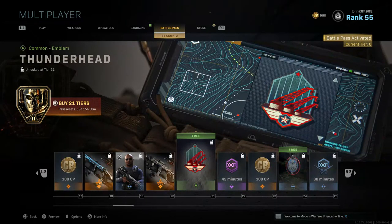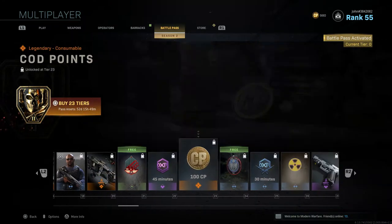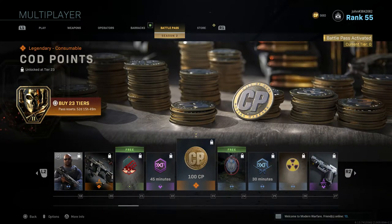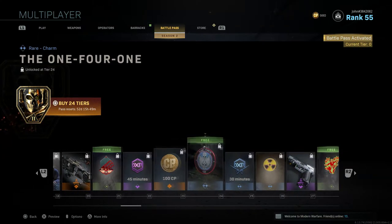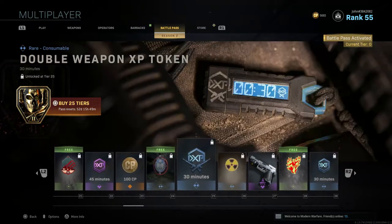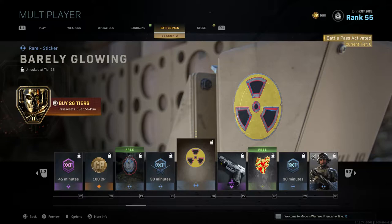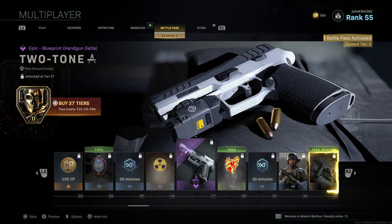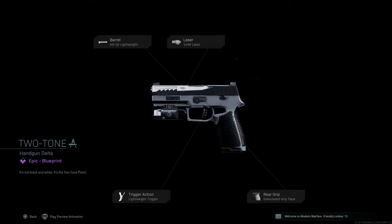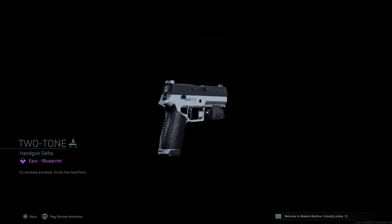Tier 21 gives Thunderhead, a new emblem — free reward. Tier 22 gives a Double XP Token. Tier 23 gives 100 CoD Points. Tier 24 gives the 141 weapon charm, also free. Tier 25 gives a Double Weapon XP Token. Tier 26 gives Barely Glowing, a new sticker. Tier 27 gives Two Tone, a blueprint for what I believe is the M19 with four attachments and a nice camo.